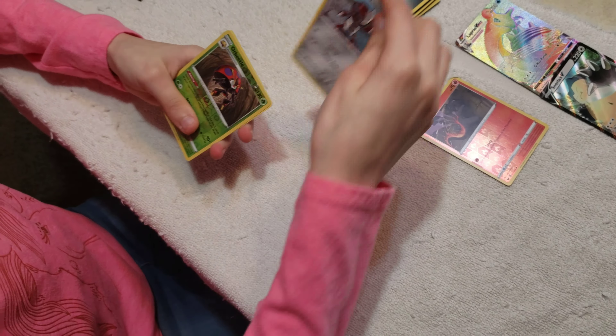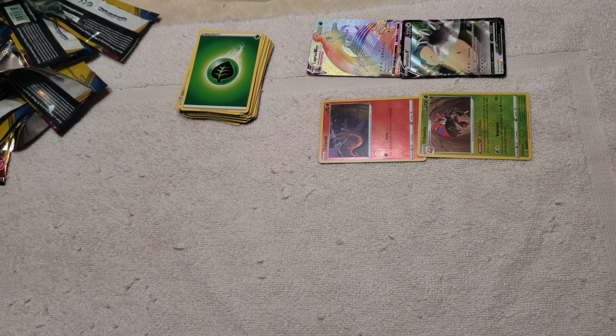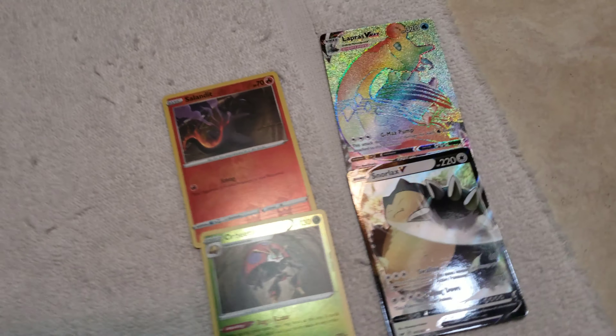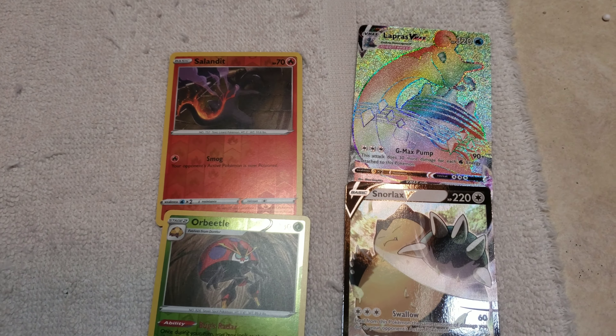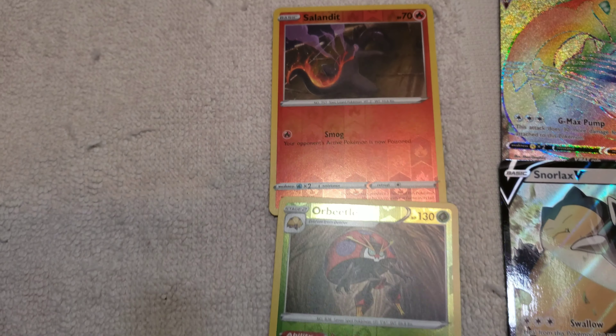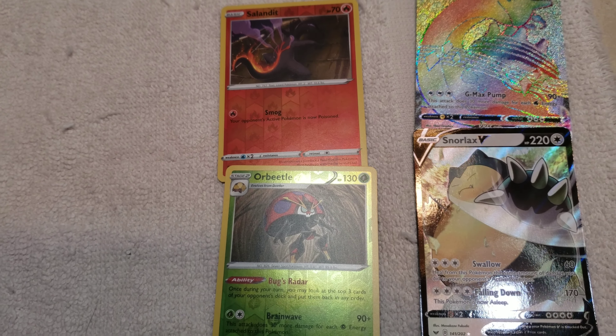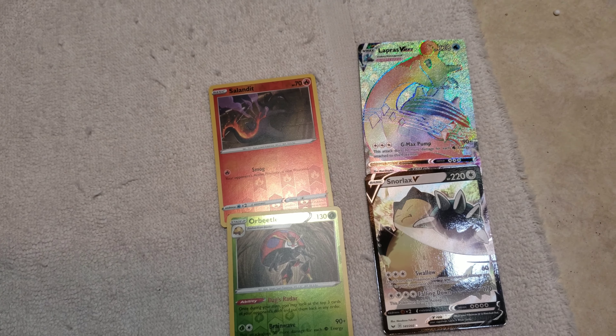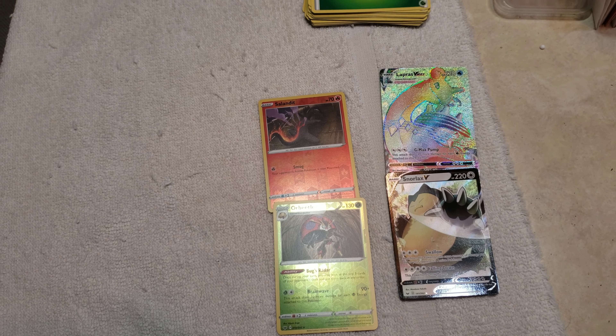Definitely you can get good things out of Dollar Tree packs - I've seen people say that you can't and they're just wrong. I've bought a full box of 96 packs before and pulled a lot of rares out of them. There we go - we got the Snorlax V and the Lapras VMAX hyper rare. Hopefully we'll do a couple more videos soon, maybe buy an entire box of these and see what we can pull. And hopefully I'll be in it!